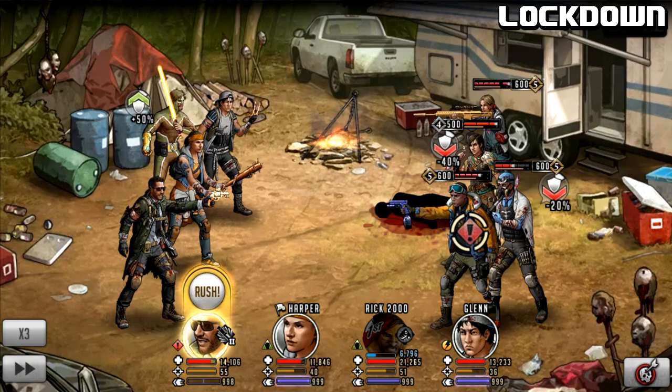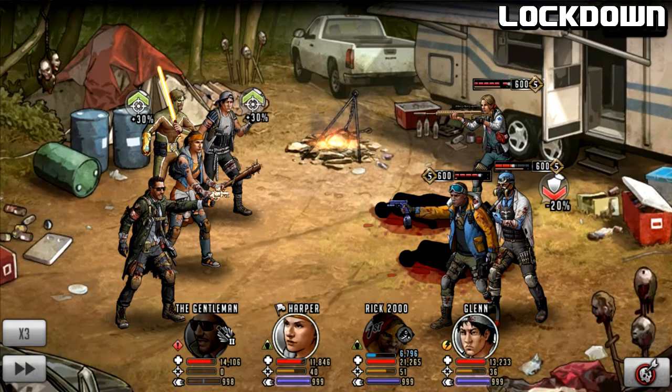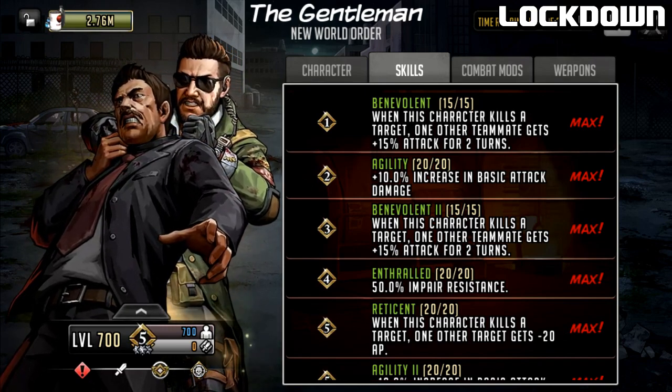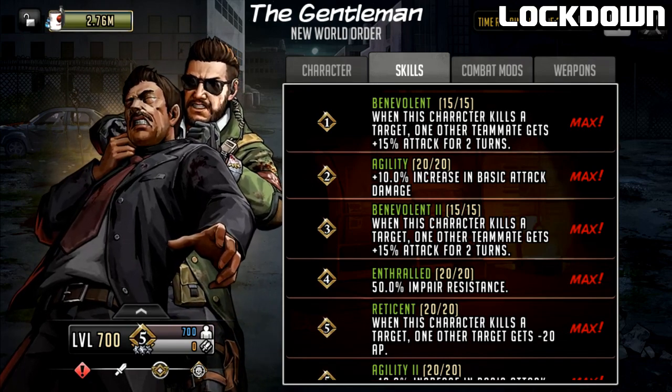If I command him and rush, he should get the Benevolent 30 Attack boost to a teammate and potentially the AP drain as well. However, you will not see the 20 bonus Attack from Agility here — because Agility doesn't work with his rush or signature move, only basic attacks. It's a strange situation that makes the Gentleman's passives kind of cheap — where a lot of characters can be expensive in terms of military supplies, nothing in his kit here is truly vital. The Impair resistance is kind of nice, the AP drain is kind of nice, but the Attack boost to one teammate is just okay.